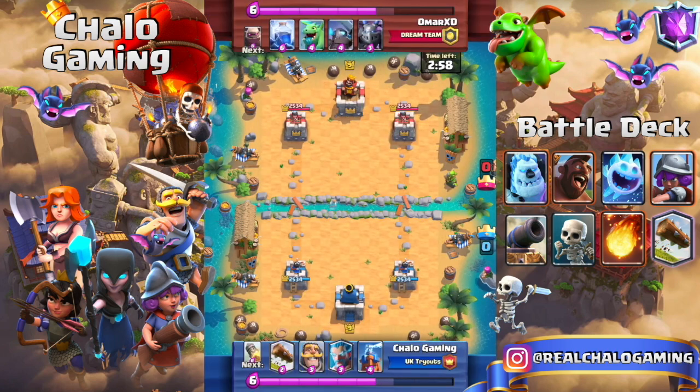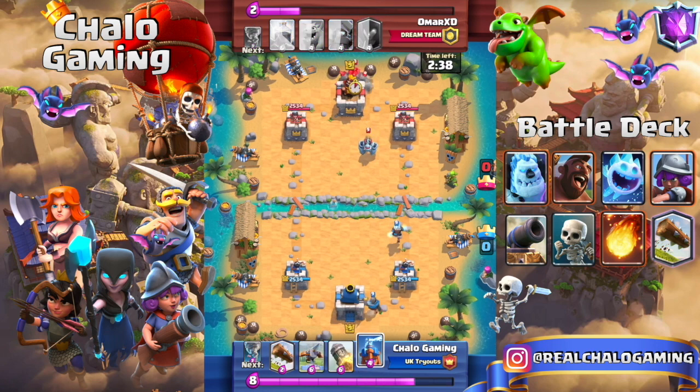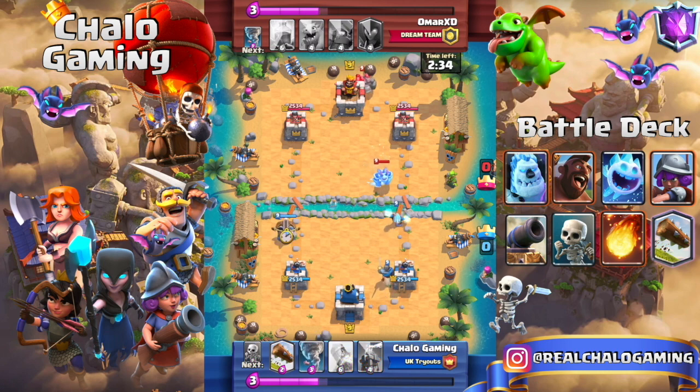If it makes you win a classic challenge, you don't need to complain about it — your opponent is the one who has to complain because he's going to get mad at your deck. Here you'll see a better example against a Golem beatdown deck, which is supposedly very difficult to beat with our deck, but you'll see how it's done.